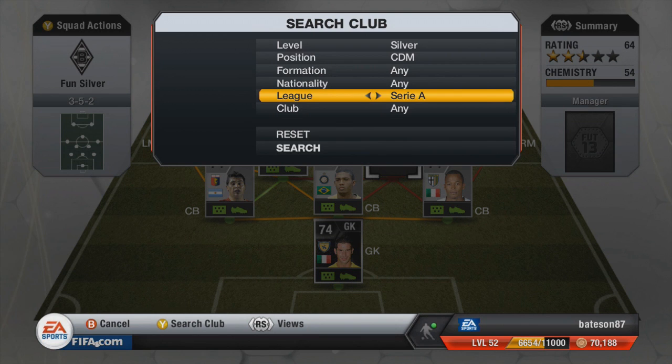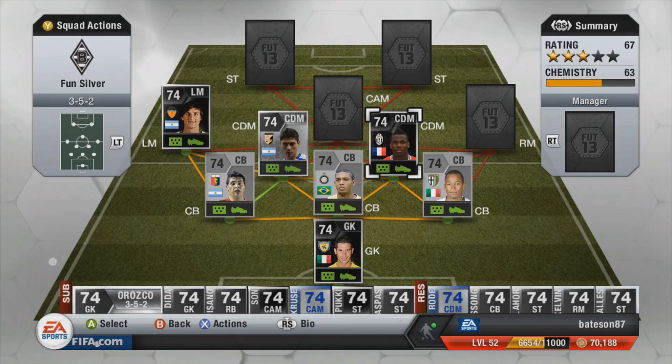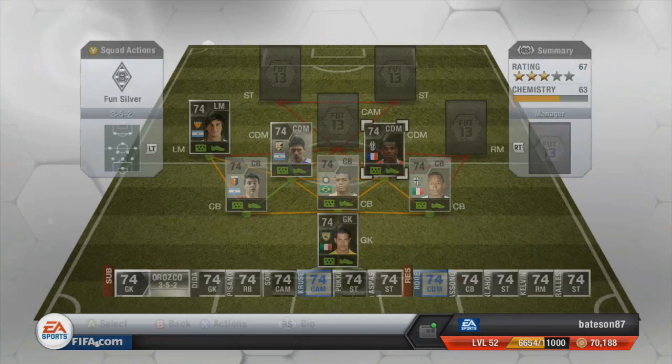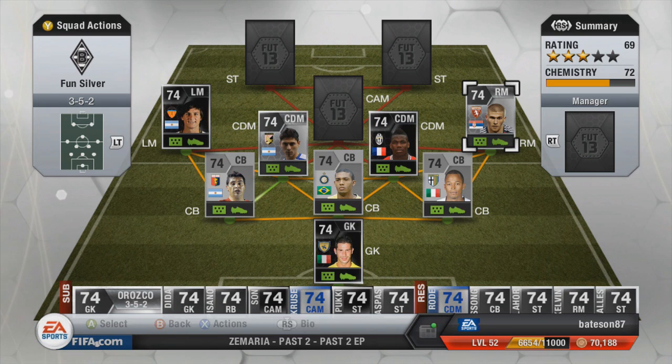Back to the right mid — the other CDM in the Serie A slot is in-form Pogba. There is a gold version and a non-rare version of him if you want to save money, because the in-form Pogba is expensive. Using the normal versions will shave a lot off the cost. The right midfield is Stevanovic — that's how I think you say his name — and he is the highest-rated right mid available.